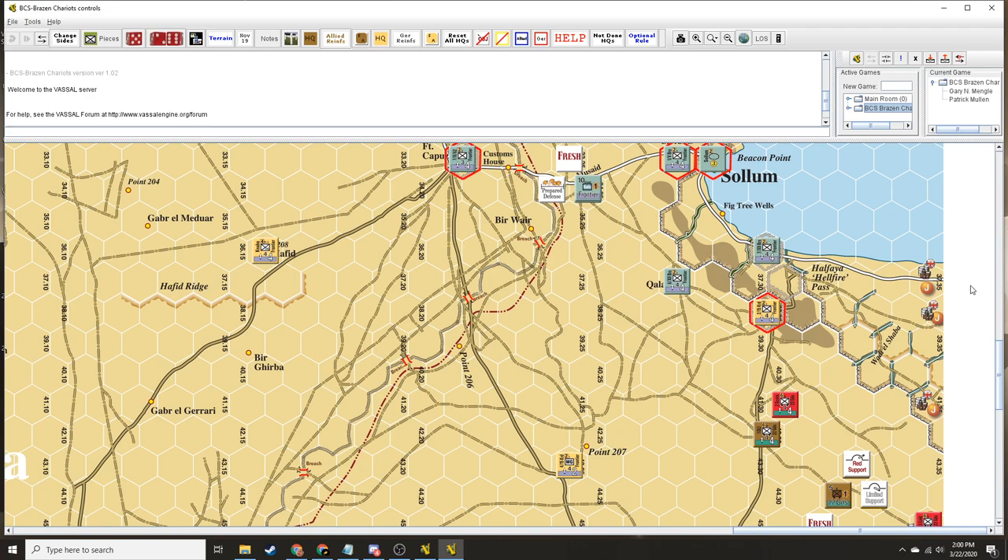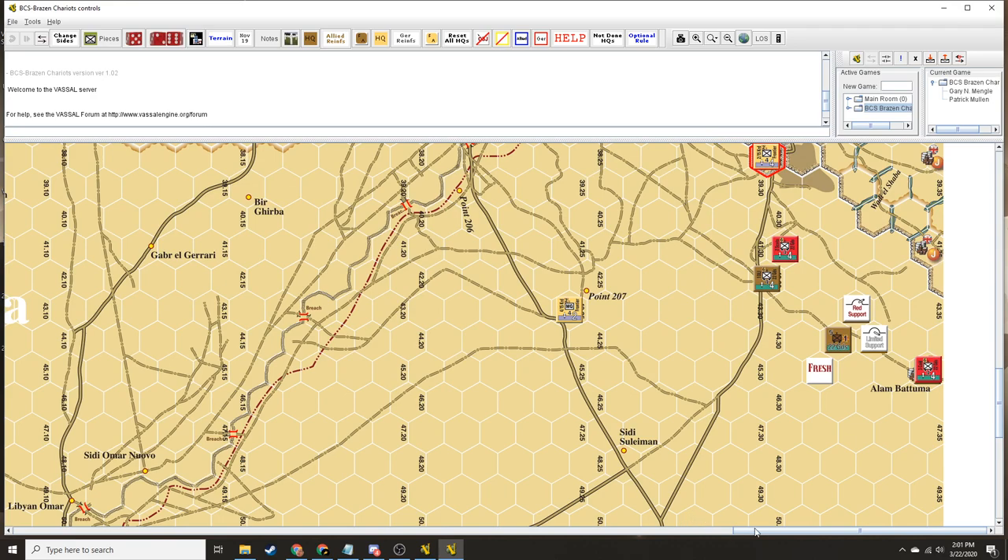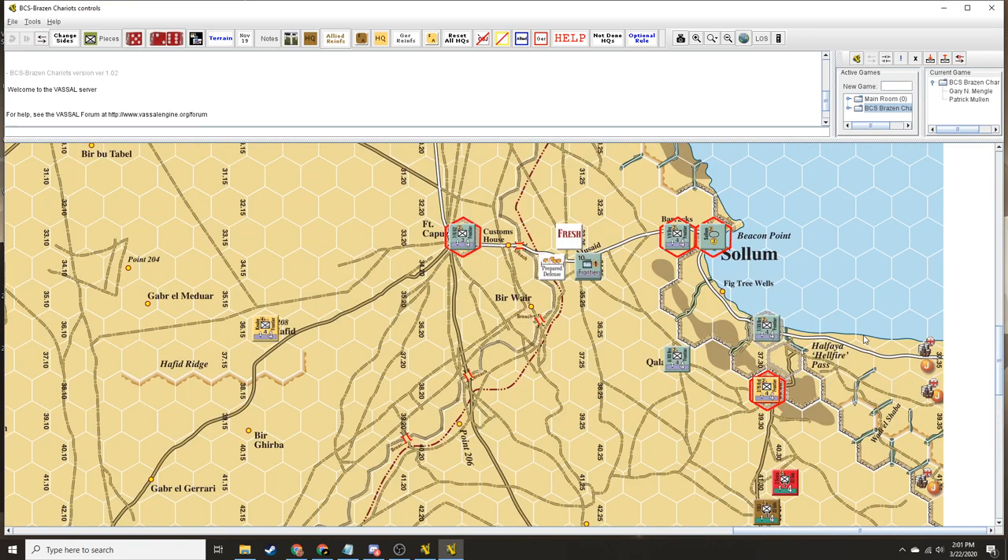The actual victory conditions — this is Hellfire Pass right here. The Commonwealth has to — I'm playing the Commonwealth, Pat is playing the Germans and the Italians. We have to control this hex, Hellfire Pass, and one of these other highlighted hexes. Yes, the ones highlighted in red.